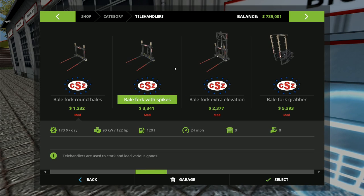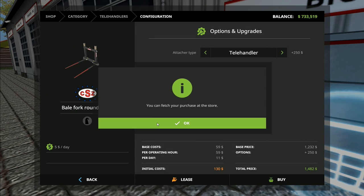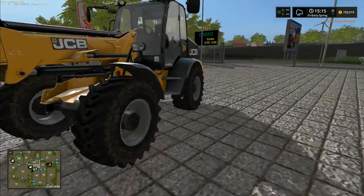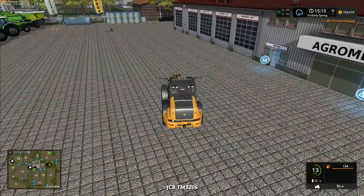I'll go with a bale spike at the moment — we'll just go with that one there with the telehandler. Buy that, yes. Okay, back — I'll get back over to the farm, we can get these cows fed, and then once we've done that we need to start looking at getting some crops in the ground.